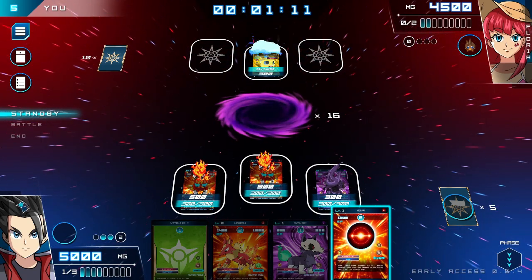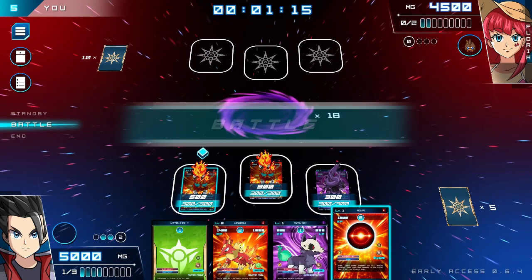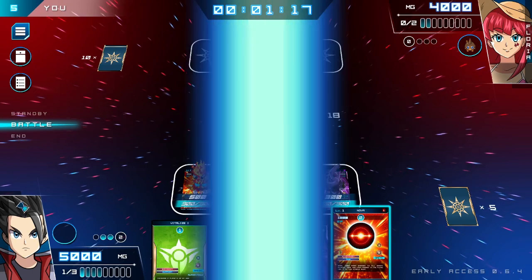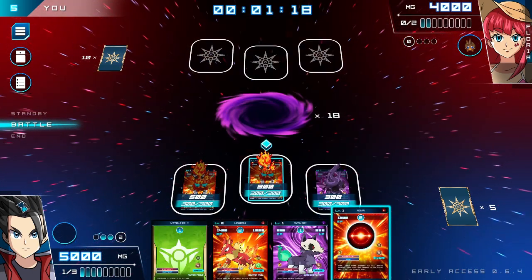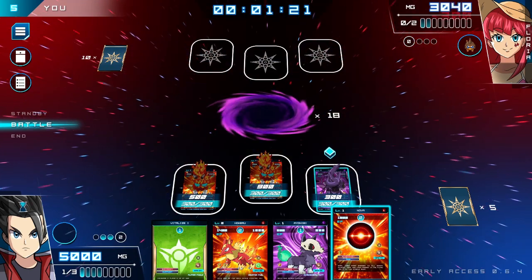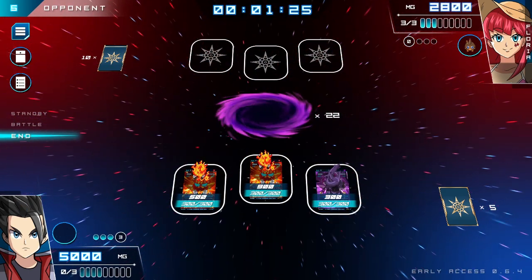Final Stardust is currently in early access, with many of its features still under development. As of this review, the player can partake in all of the basic elements of the game — fighting opponents, earning card packs, and designing decks. The final version is planned to have more story elements, more options for deck building, and more and more balanced cards.